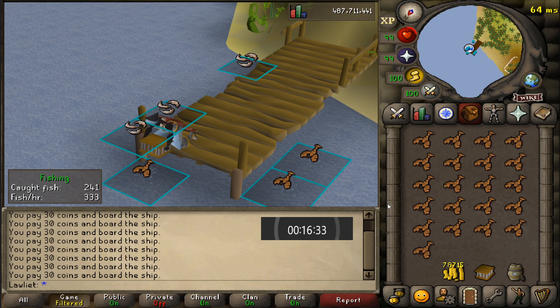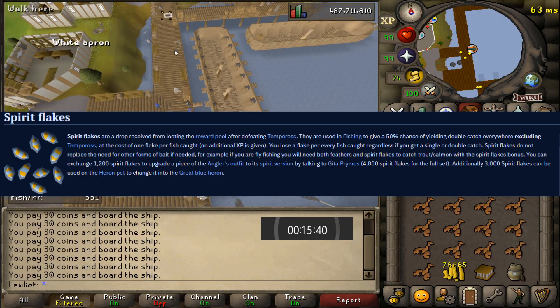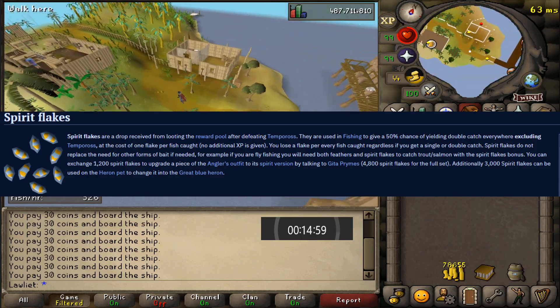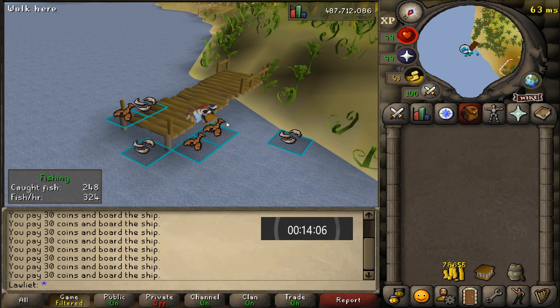Now if you really wanted to, you could also bring Spirit Flakes, which are also from Temporos. Spirit Flakes give you a 50% chance of catching 2 fish at once. Now the reason for not bringing them here is because I didn't want to run the risk of poisoning the fish. Because after all, I might be eating them, and I would hate to make myself sick.